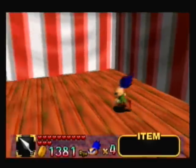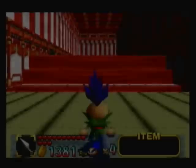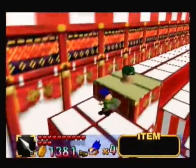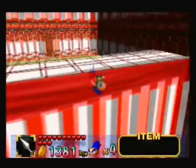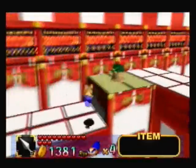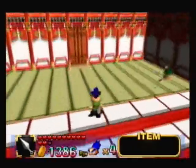I believe we're also going to get another fortune doll here in a little bit. Okay, I went to the wrong side. Let's go to the other side. There's also a lot of very tricky enemies in this castle. Some of them are actually pretty annoying. There's one enemy that actually takes two hits to kill and it bum rushes you as soon as you enter its sights, which is pretty annoying. I think we'll be seeing that enemy here in a little bit.